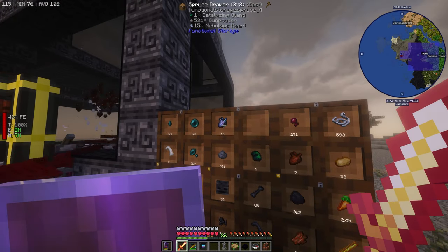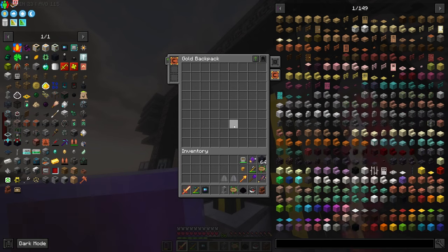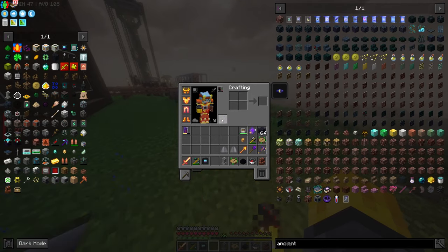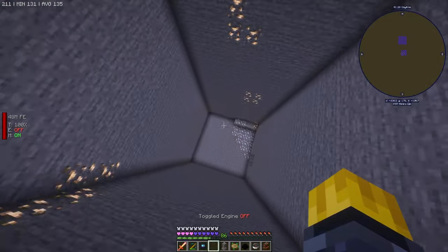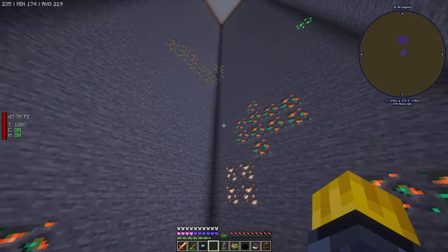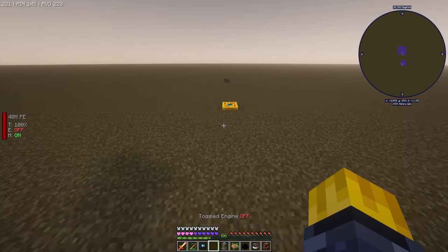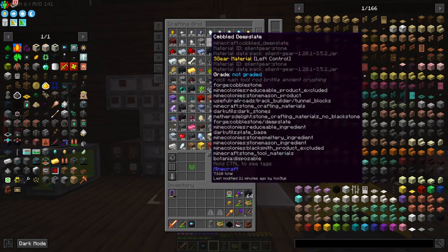We just got another cattle catalyzing gland — we have 15 of these hearts, seven zombie hearts which can turn into gold. Oh no, the thunder. I wonder how far our quarry's gotten — I think it's still going. It hasn't even touched deep slate yet, but it's still getting ore. Do your dance, baby! We do want a chunk destroyer though — that thing is insane. We'll want one of those at some point.